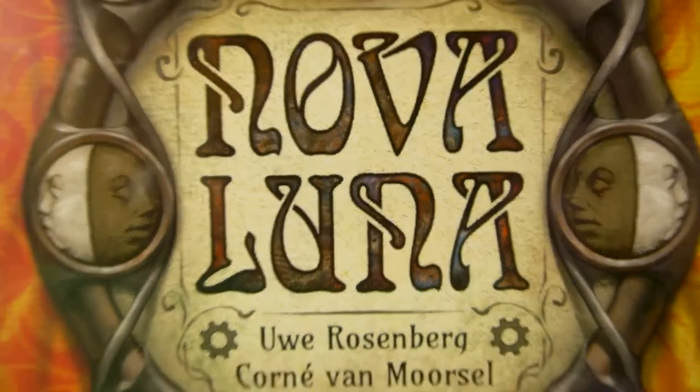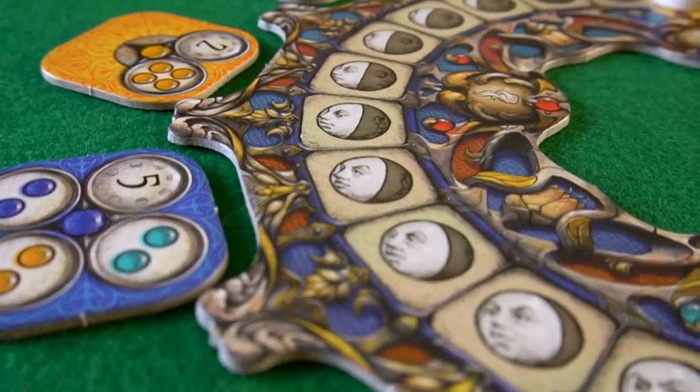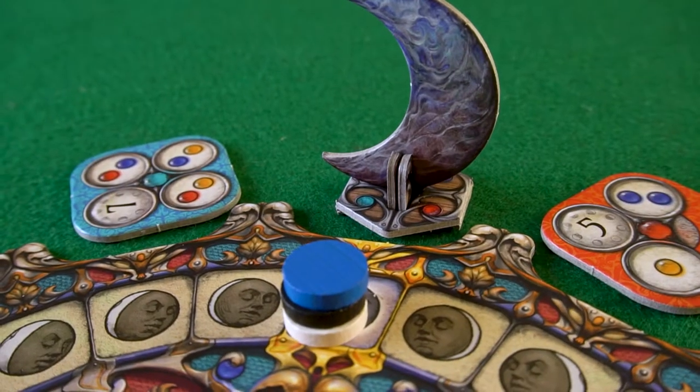Today is the day you can foresee your future because it is the new moon. In Nova Luna you will be using the time to get the best tiles and be the first to complete all your tasks. My name is Nuno Rebelo and in this episode of Rules Review we will be talking about Nova Luna.